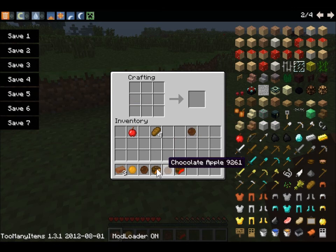And to make an orange Jaffa Cake, put a chocolate orange in the middle and put bread on either side of it. And there you have the chocolate orange Jaffa Cake.